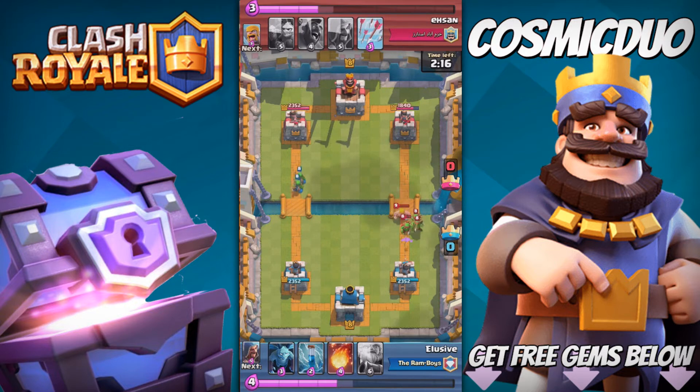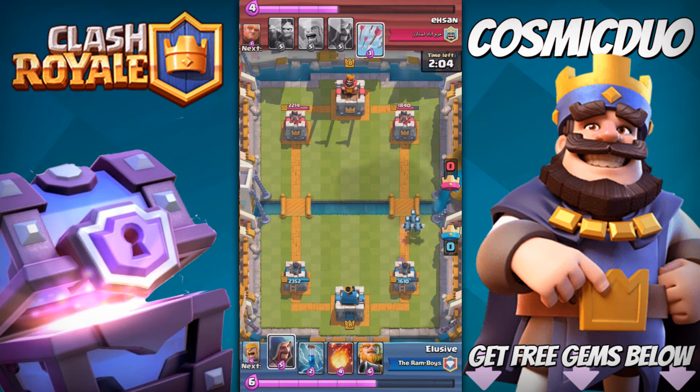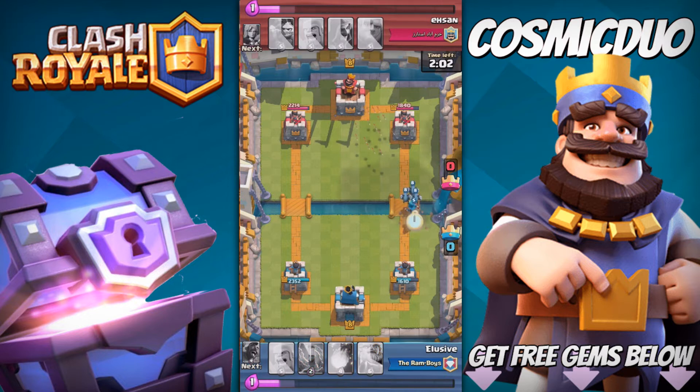Now he has a semi-okay push coming up, but we're just going to let it tick away at our tower, so to speak. He throws down a Hog Rider, so I'm like, okay. I expected a Zap and I would use the Fireball then. But I was like, ooh, this guy's not bad. And then he has Zap.